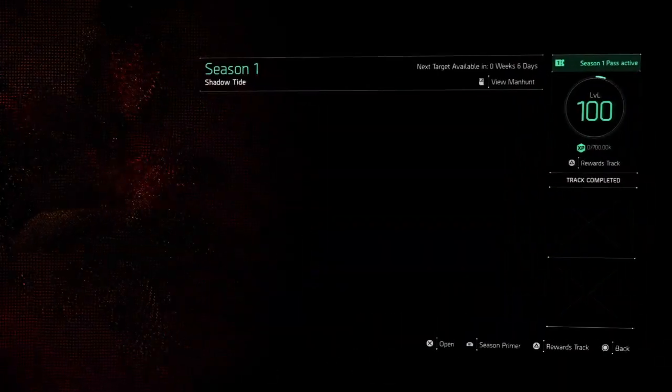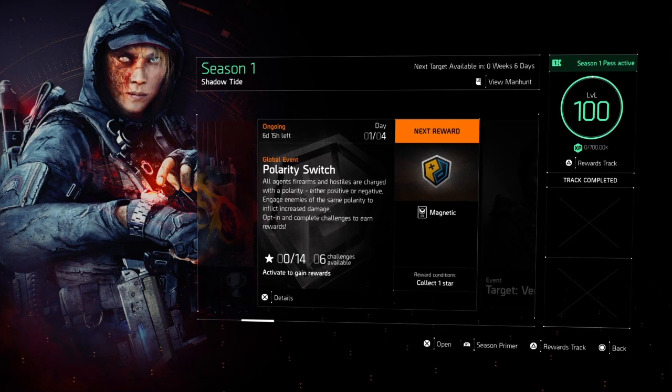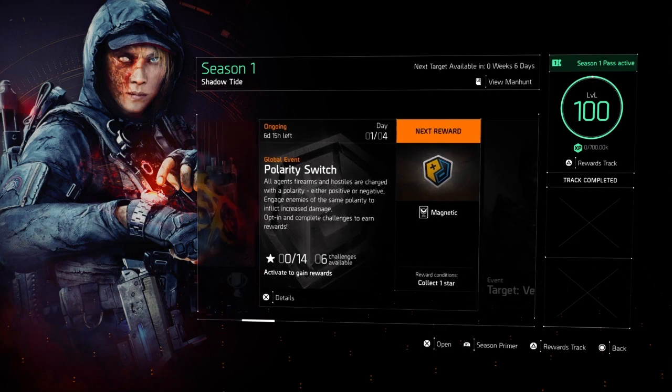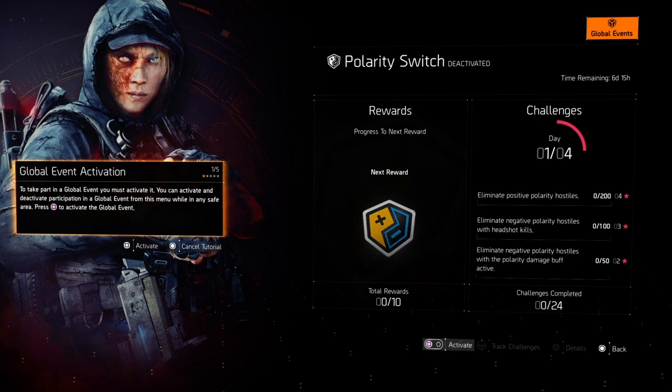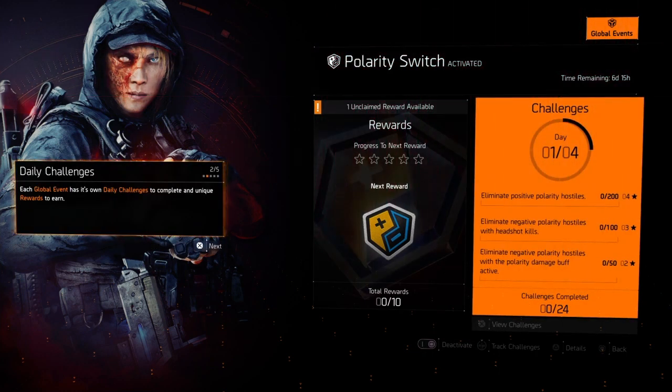I'm going to try to keep it as short as possible. To find this event, go into your menu and head over to Seasons — hold down R2 on PlayStation — and that will bring you to the Polarity Switch event. Now in this event, all agents, firearms, and hostiles are charged with a Polarity, either positive or negative. To activate it, hold down Square on PlayStation, but you need to be in a safe house. You can only start or turn off this event in a safe house, so just keep that in mind. Head to your safe house and turn it on.